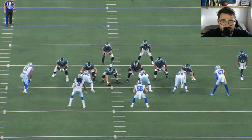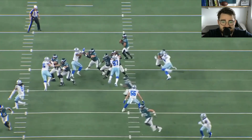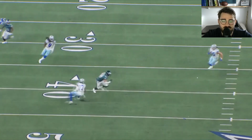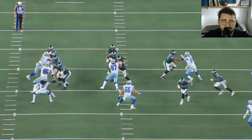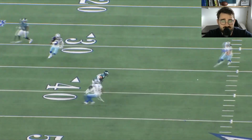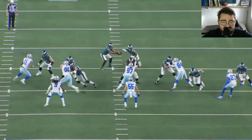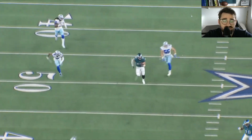On the first rep, Randy goes for the edge, then counters inside with a club move, trying to dip under and counter back outside with a spin move. The footwork from Andre Dillard is very good — he has an explosive get-off, so he's in a good position to take that initial punch. When Gregory goes inside, Dillard flips his hips to face downfield, then replaces his hands and flips his hips again on the spin counter to drive him upfield. Very good rep.